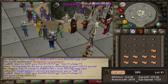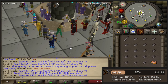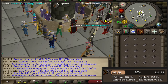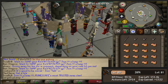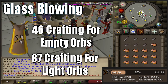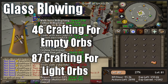The next method is going to be dealing with glassblowing. Basically what you're going to need for this method is just a glassblowing pipe in your inventory and then a full inventory of molten glass. The reason that this method is really good is because it costs relatively nothing — about 200k per hour — and overall you're able to AFK for a while. The requirements are 46 crafting for empty orbs, which grant 52.5 experience per one, and 87 crafting for light orbs, which are actually higher at 70 XP per one.